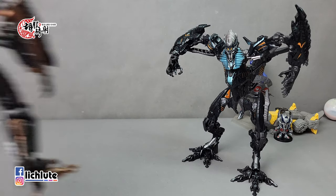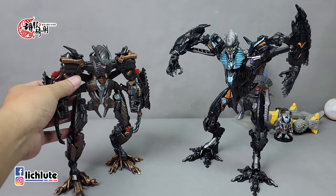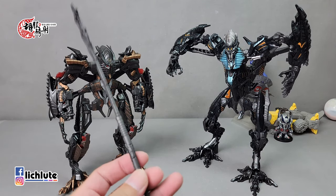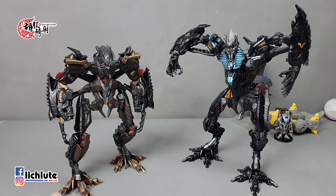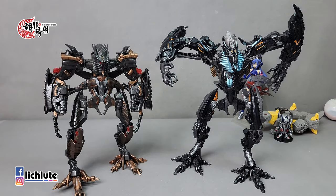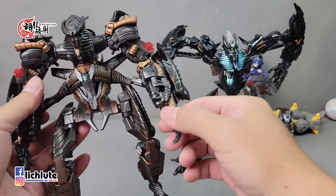这一款The Fallen在过去只有在电影第二集的时候，最大等级推出到Voyager Class，但是我没有原色版本，我这款已经涂过颜色所以不是很标准的配色，各位知道一下就行了。这一次的SS91号推出了一个L级的尺寸，身高大了不少，身型也比先前要还原非常多，次质比例还有可动各方面来说可以说完全碾压了过去的Voyager Class。